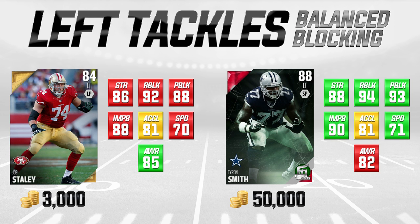The left side of your screen will have red attributes meaning they're lower in that category. For example, Joe Staley on the left has 86 strength compared to Tyron Smith's 88 — green means higher, yellow means identical. For balanced offensive linemen, we're focusing on a combination of both pass and run blocking. Joe Staley has a 92 run block and an 88 pass block, which is very good for a gold card. He's only going for 3,000 coins — you can do one solo challenge and get this card.